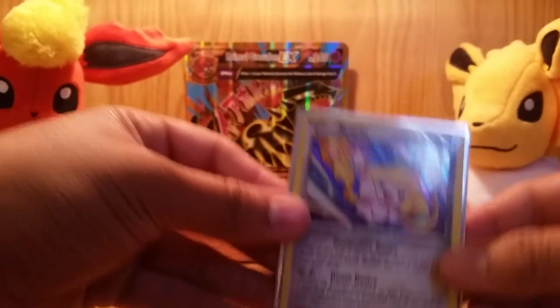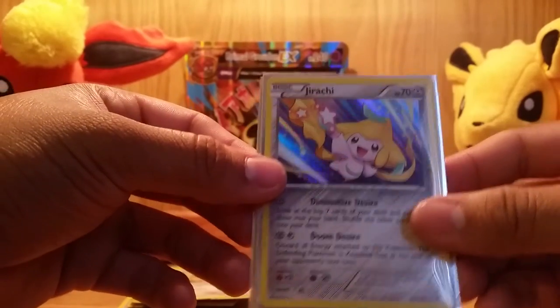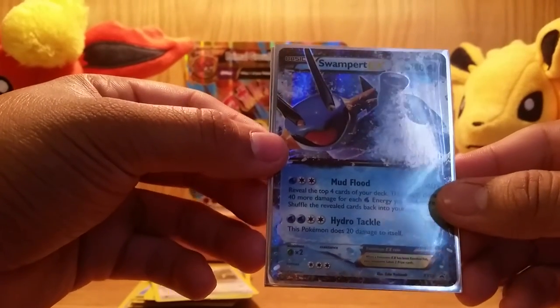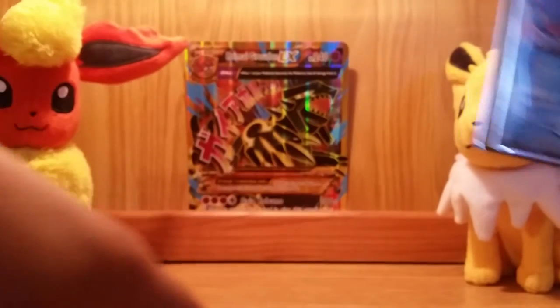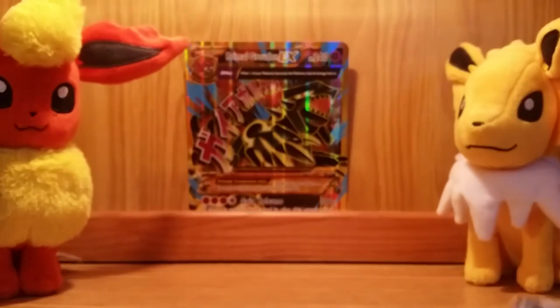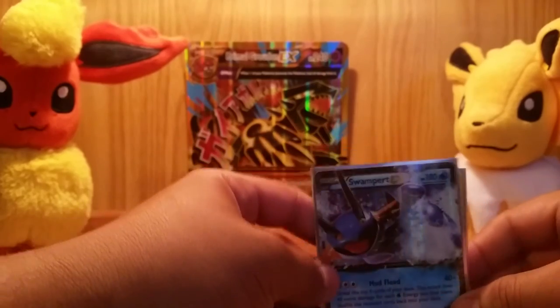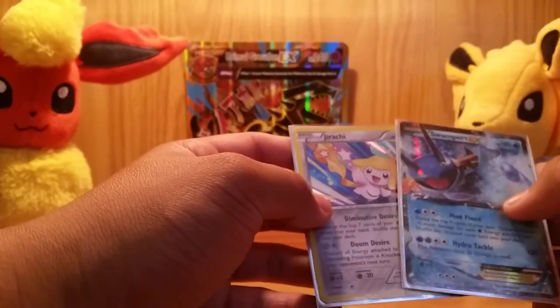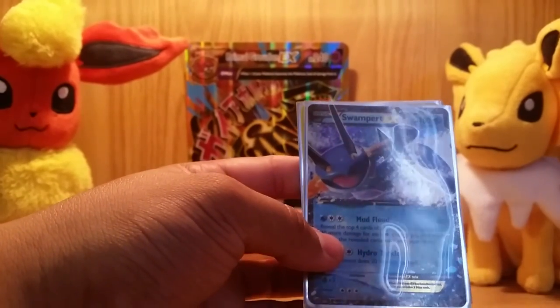So this is what we got — a Jirachi Holo and the Swampert EX, of course the promo card, which I can finally add to my collection. And yeah, guys, that's going to be the end of this video. Make sure to like, comment, and subscribe if you'd like to see more of these. I give away code cards as well, sometimes — it might be in the description. But yeah, guys, that's Mintyderbs — that's the end of this video and I'll see you guys in the next one. See ya.